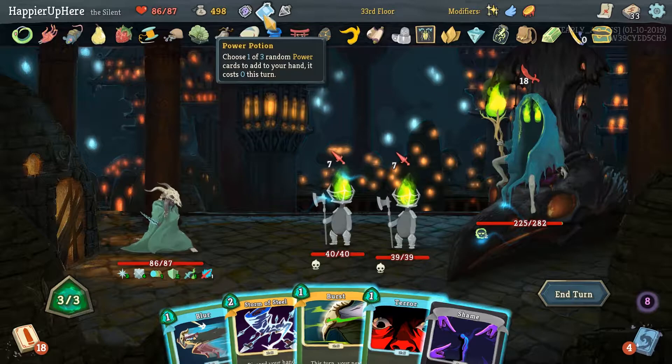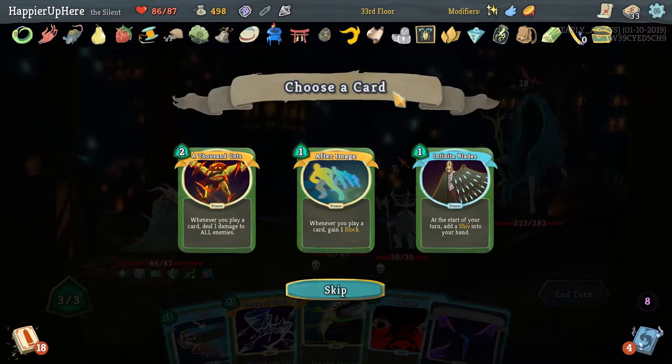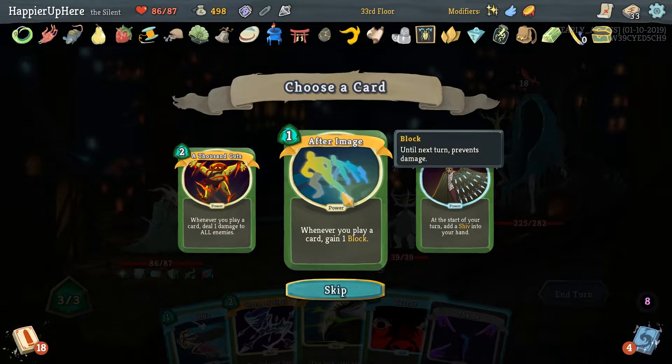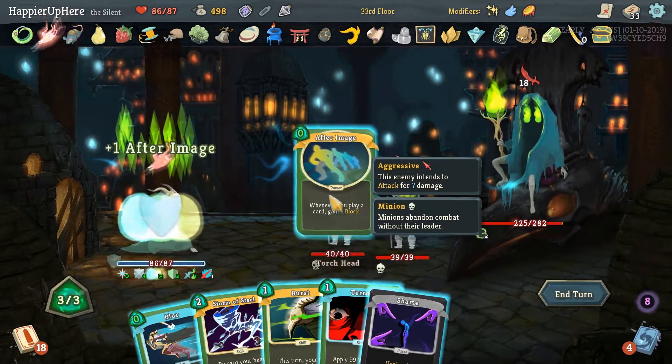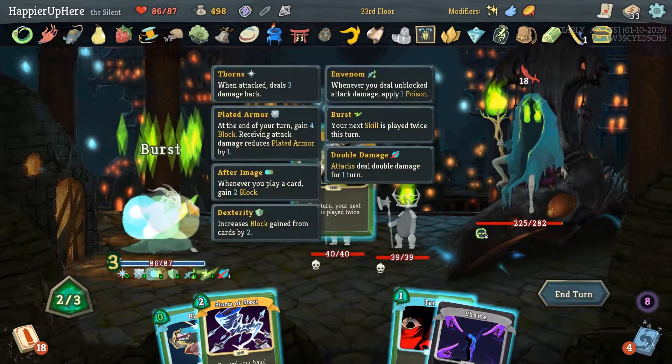I want to check what Power Push we get. Another After Image or another Thousand Cuts — I'll take another After Image, actually. Having the extra defense would be very useful. And then I think — oh, perfect! That made the Blur cost zero, so we can actually Burst the Blur.